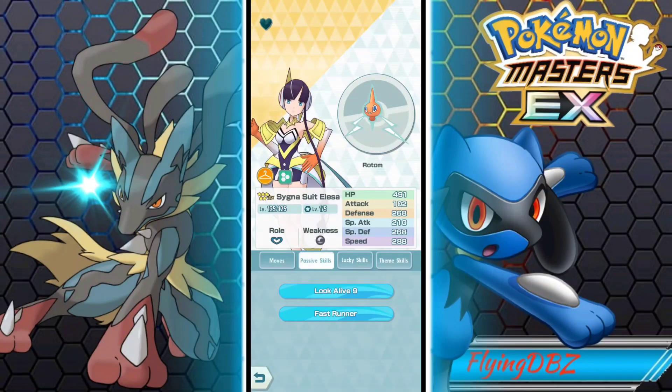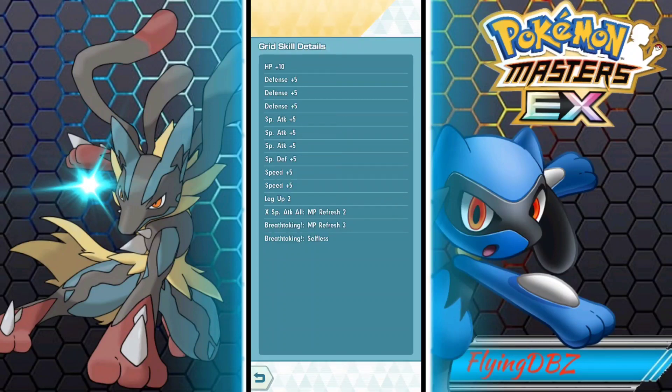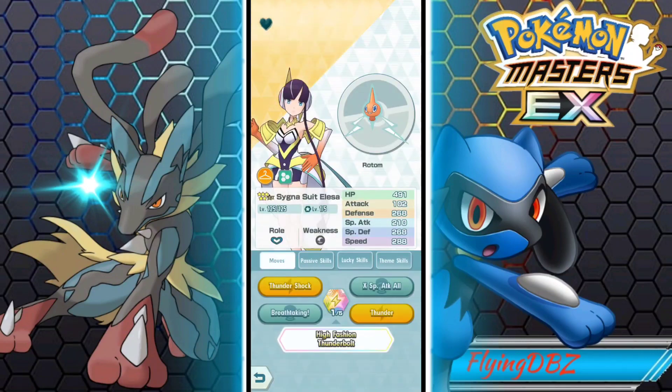You guys know how I feel about the dodging. But after you use your Breathtaking, it is so good. So I decided to grid up Alisa finally. I got the typical stat increases, then special attack MP refresh, and then MP refresh for Breathtaking. And then Breathtaking Selfless - so when we are low on health, we're going to be lowering our counter again by one stage.